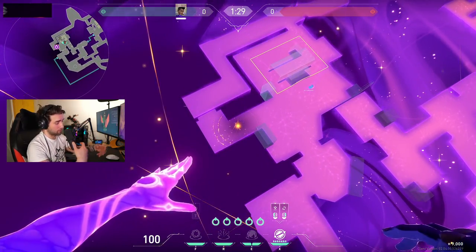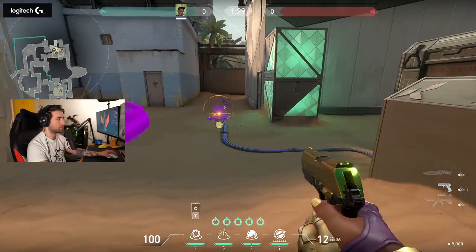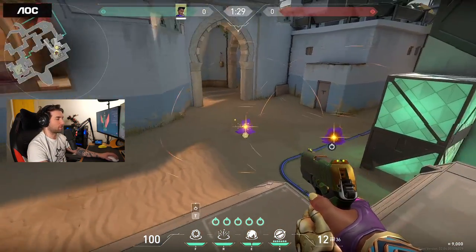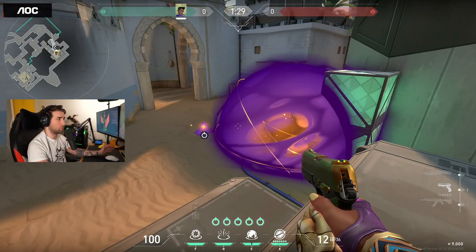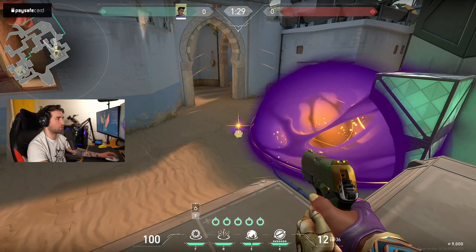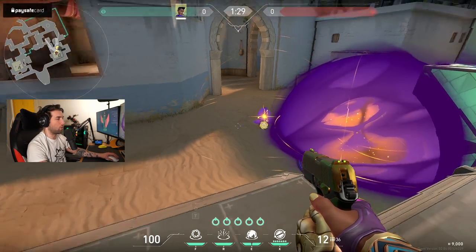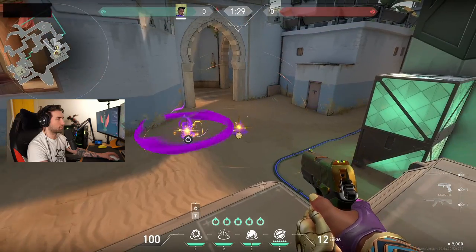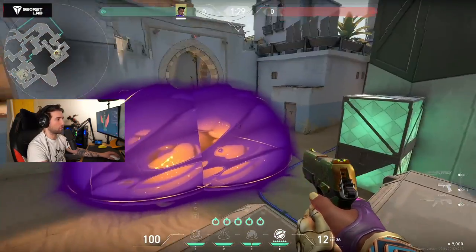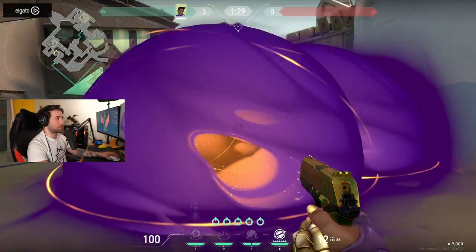Mechanically, the game limits how fast you can act. You can't activate two smokes as fast as you want — I click very fast for double smokes and only one fires. There's a small delay that prevents popping the second smoke instantly, unlike Cypher or Killjoy utility. You need to wait a little bit. It's not a big problem but it is a little clunky to use.